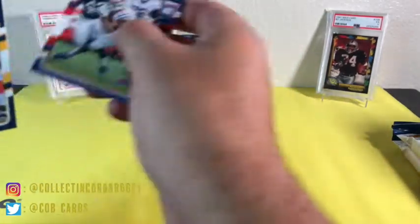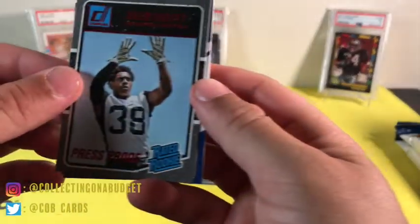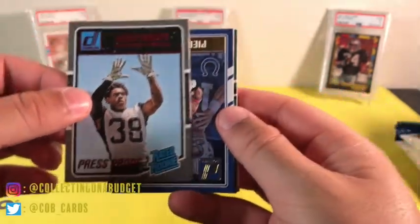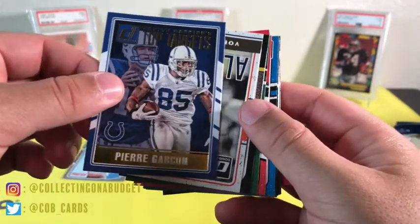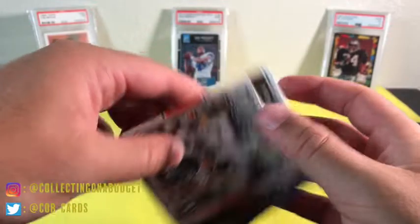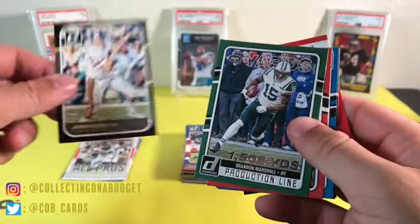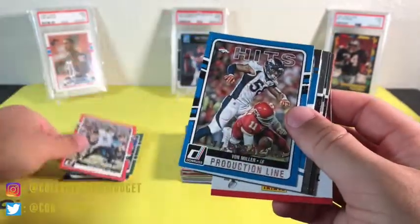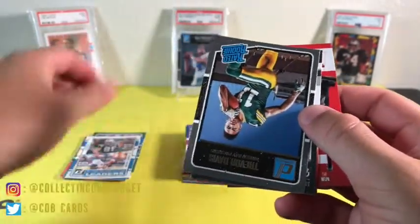Mark Ingram. Okay, here's the red press proof — this is Jalen Ramsey! Jalen Ramsey red press proof rated rookie, not bad at all, he's with the Jaguars. We also got a top targets insert with Pierre Garcon and Peyton Manning, an All-Pros insert with Von Miller and John Elway — that's a cool throwback card — Brandon Marshall, Blake Bortles, and Von Miller rated rookie.